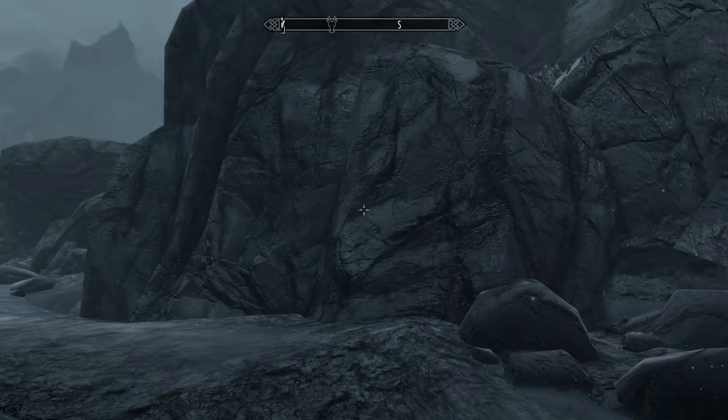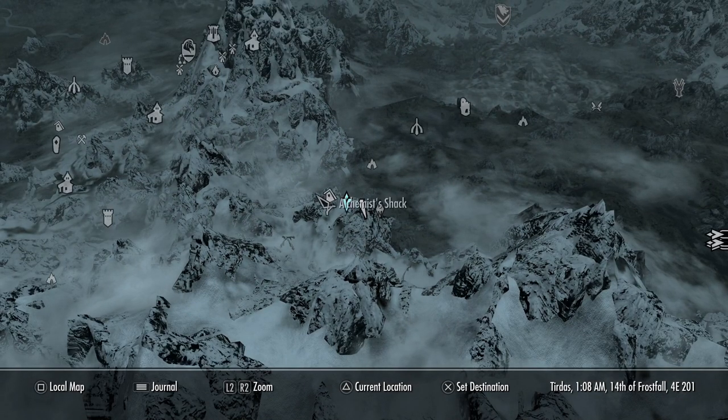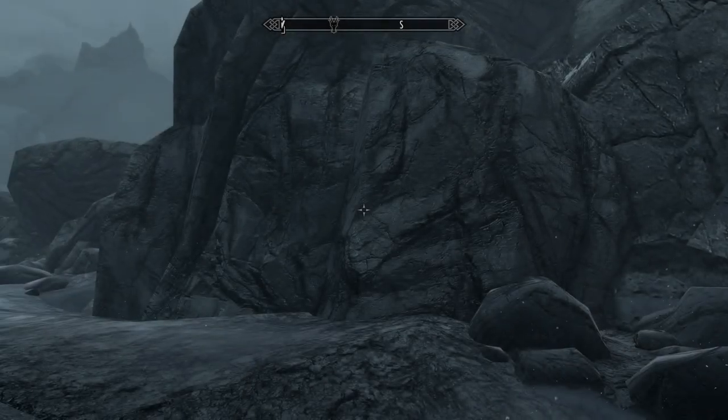To get the actual armor you're going to want to start around this location between Imperial Camp and the Alchemist Shack.